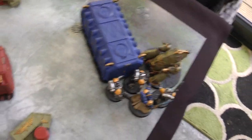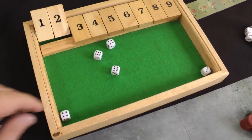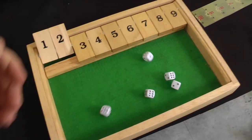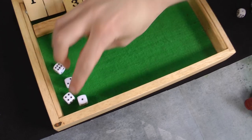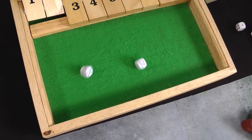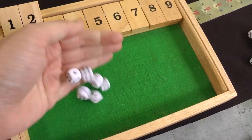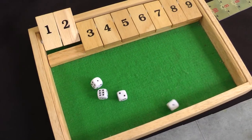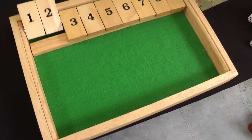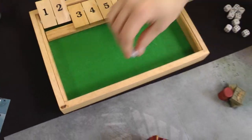Will starts with the Intercessors — six attacks hitting on threes, five hits, wounding on fives — four wounds! The Blight Hauler fails two 3+ armor saves and both Disgustingly Resilient rolls, dropping to six wounds. The Librarian then goes with six attacks — four hits, wounding on fives — one wound, but the Blight Hauler makes its 6+ armor save and its Disgustingly Resilient roll. Still on six wounds. The Blight Hauler fights back with its gnashing maw — three attacks on the Librarian — one hit, wounds on a three, but the Librarian makes his save. End of Round 2.